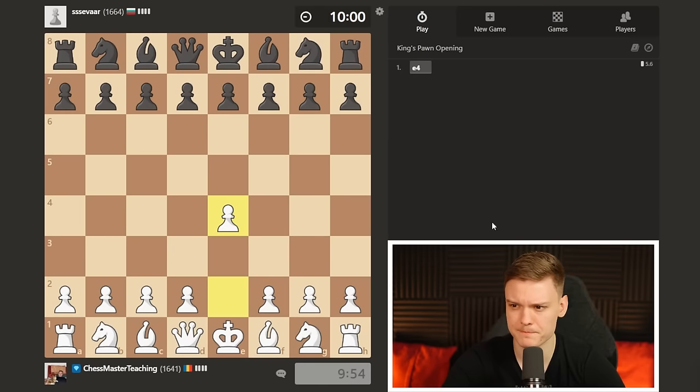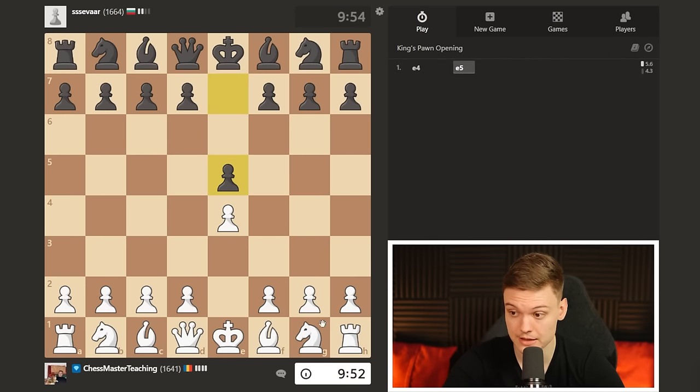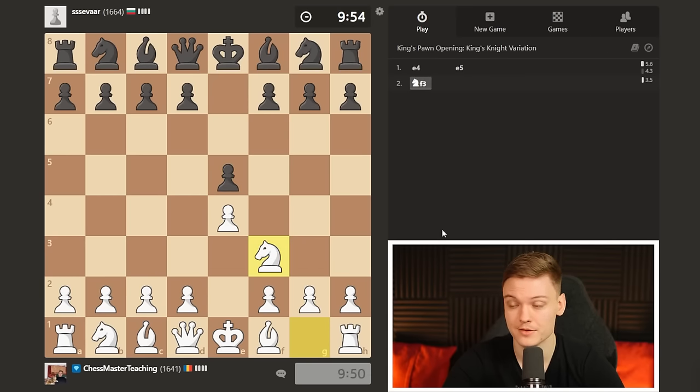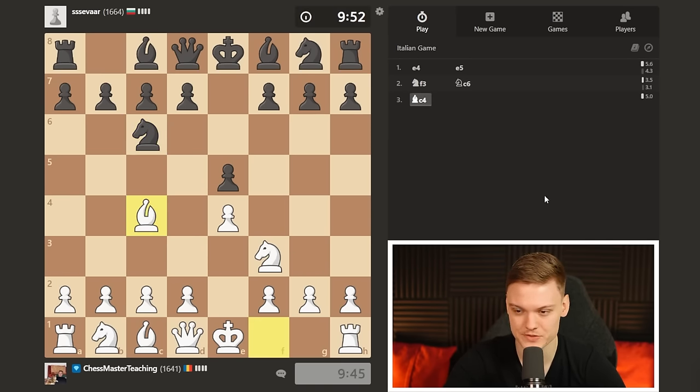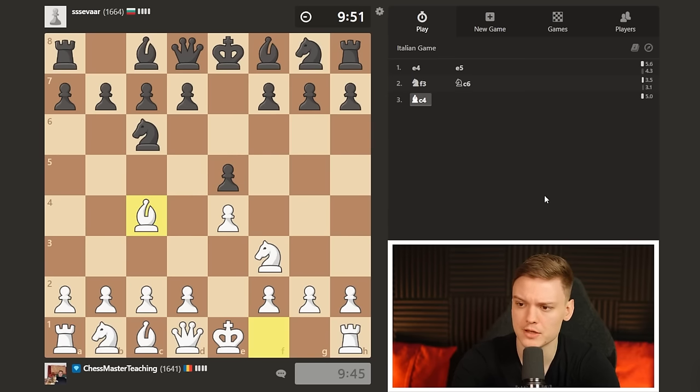So without any further introduction, let's annoy some opponents. Getting a white game and opening it up with E4, hopefully we're going to be getting an opponent that allows us to play the Gioco Piano. N2c6, no Petrov, no nonsense. Just getting the standard position on the board. Now black decides to start with Nf6, which may allow one of your favorite moves, which is N2g5, the little fried liver.